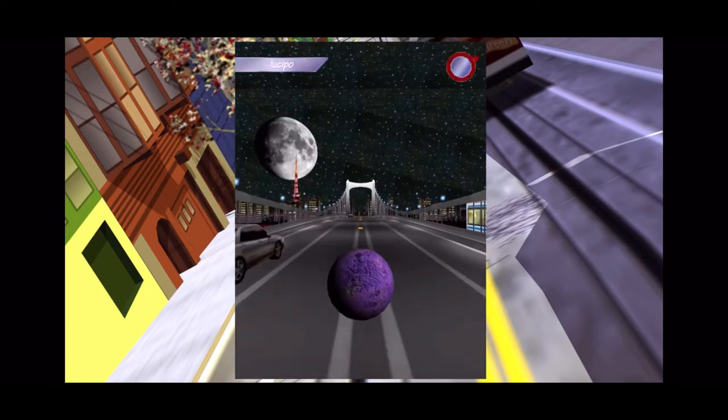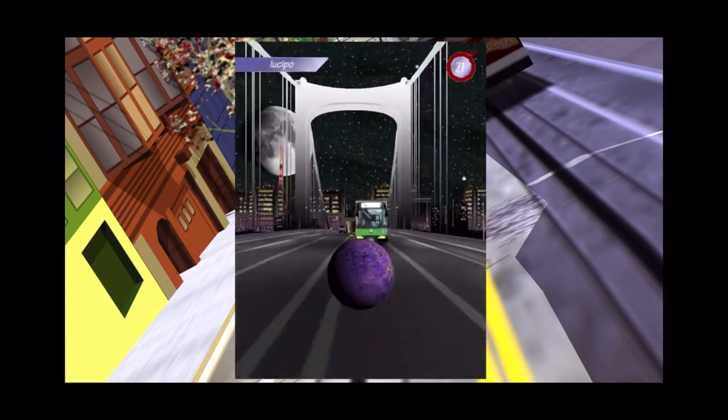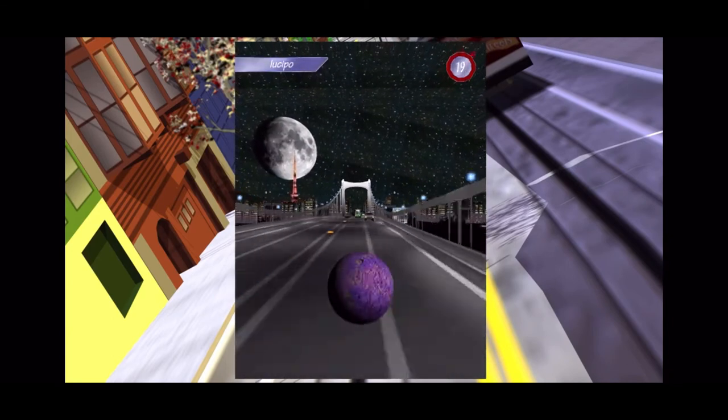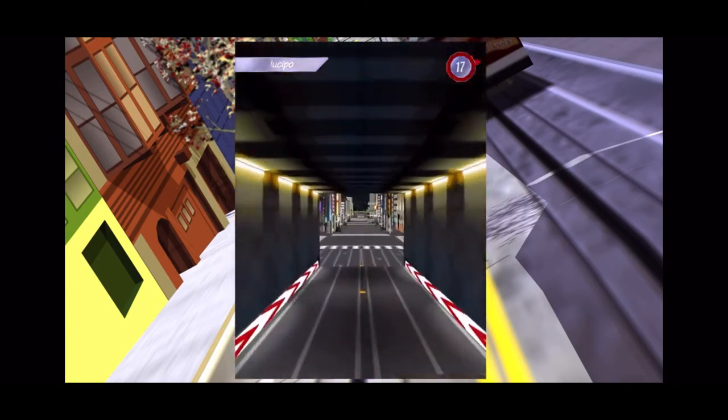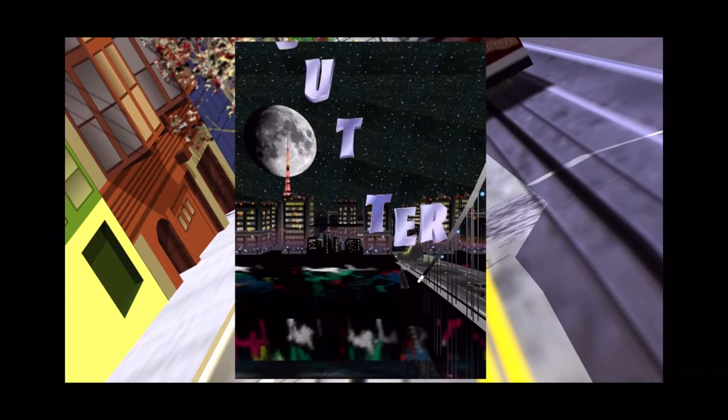Next up we have Tokyo. This is actually one of the most creative maps in the game. You're rolling down the streets at night and trying to avoid traffic. You go across tunnels and hills to reach the pins. If you hit a car, you get sent flying. It's really fun and one of my favorite stages to play. I like to try and land the ball in the tunnel after the pins at the very end.